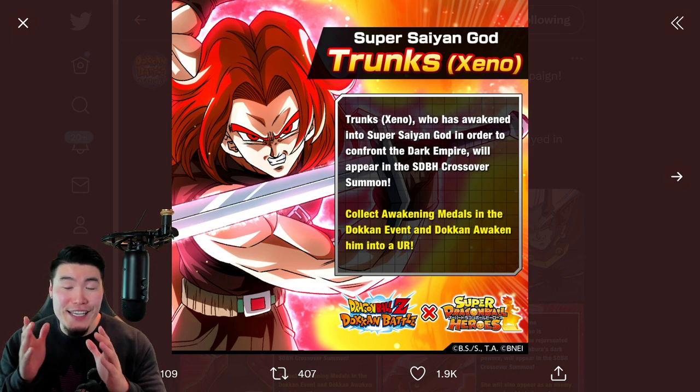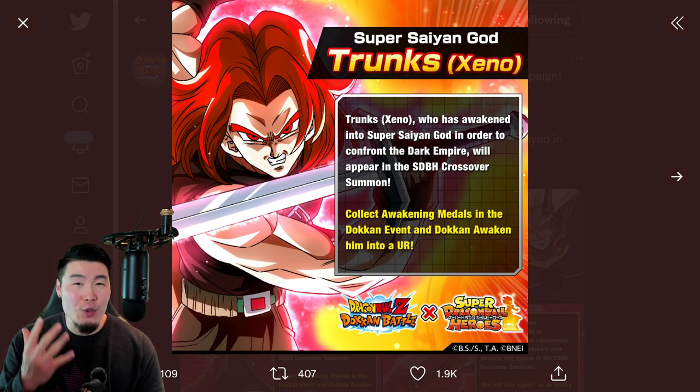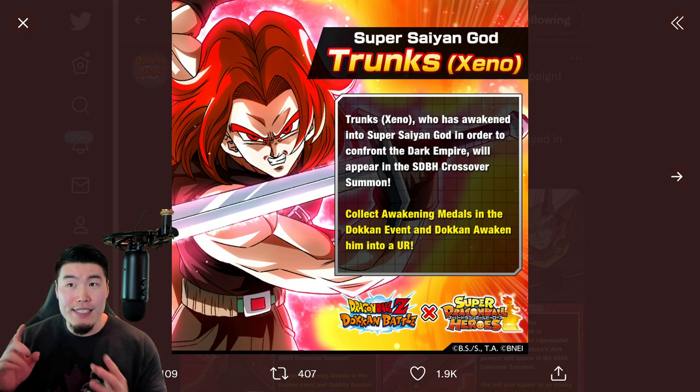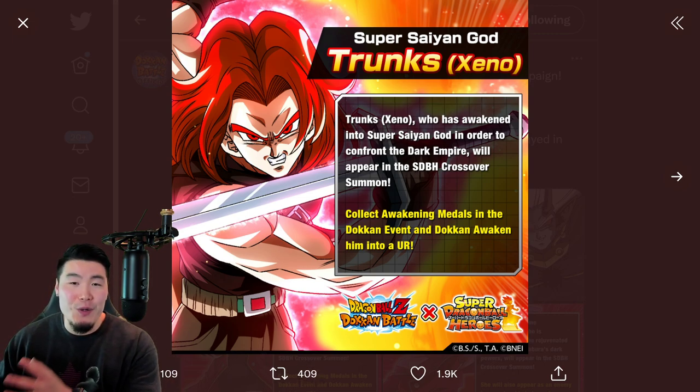Let's jump right into it and take a look at these characters. From what I can tell, this year there's going to be 5 new summonable units, 1 free-to-play unit, and also 7 Extreme Z Awakenings and 5 Dokkan Awakenings for older Heroes units. Basically a lot of either new characters or upgrades to older characters.